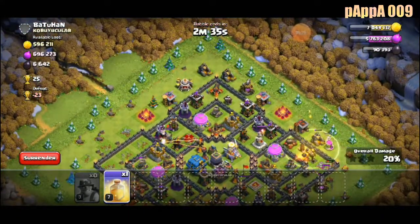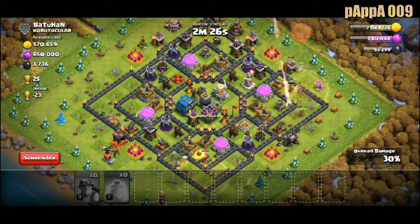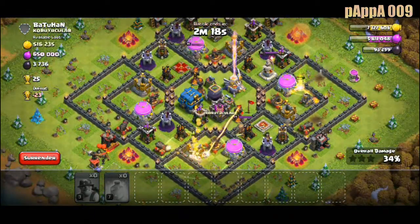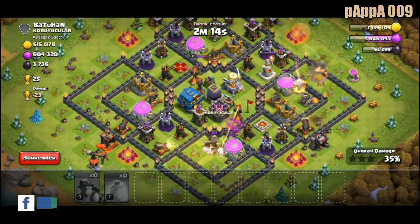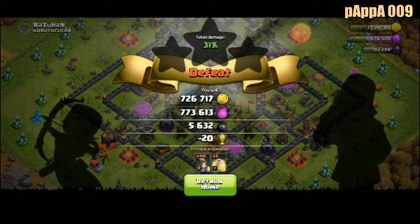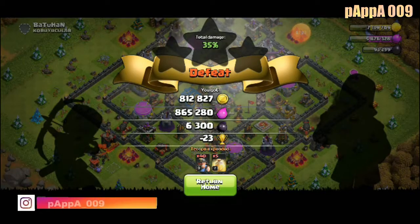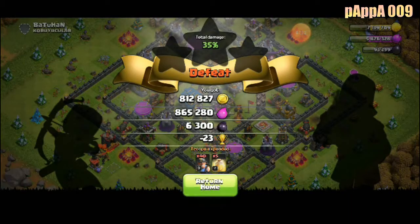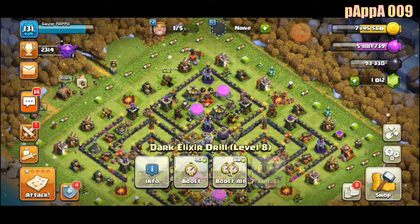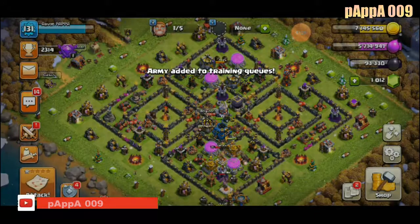I actually forgot about the defenses — damn, what did I do? I'm very bad. His base is really strong. But still, I got 8 lakhs, which is huge. Today both attacks were really good — I got 1.5 million in total in gold as well as elixir. This is a very lucky day for looting!